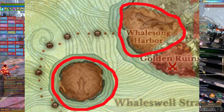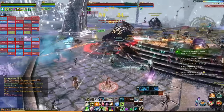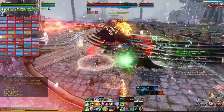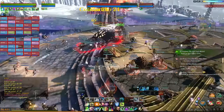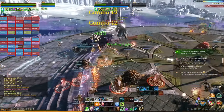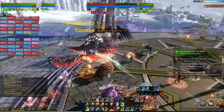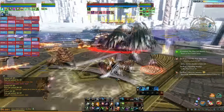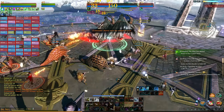Every time the Aegis Island and Whalesong Harbor zones transition into war, events spawn with daily quests rewarding 1,800 honor points each for full completion as well as some gilder stars for killing the bosses. This is worth doing as you need a lot of honor later on for progressing your gems. Find a group in the raid finder — personally I usually don't have time to do these every day so I tend to skip them.